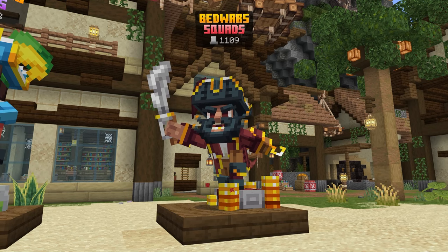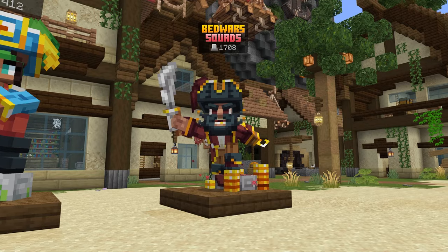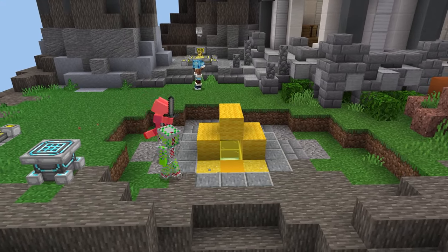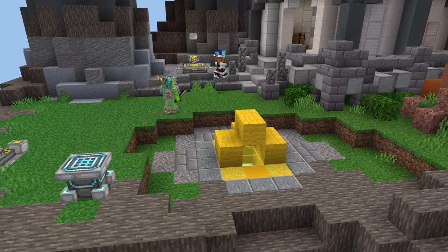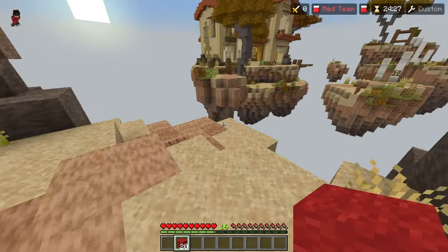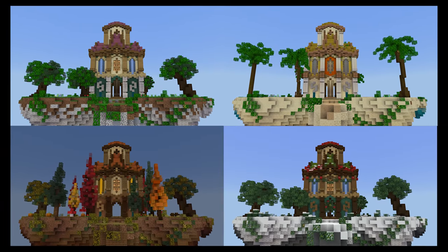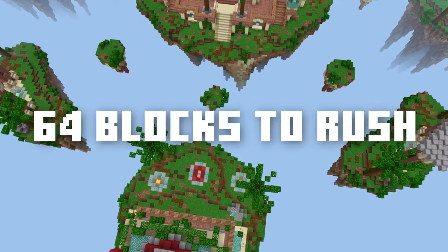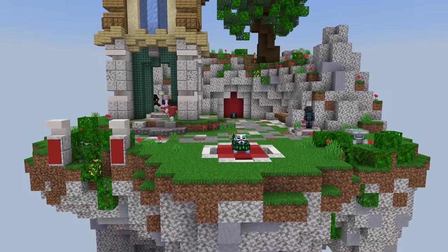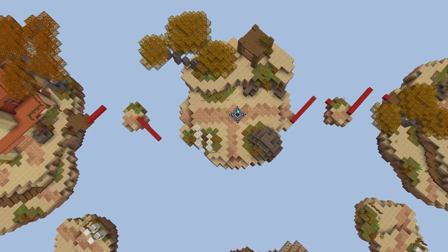Squads is pretty different compared to solos and duos because there are more people to cooperate with. There are two types of maps to understand. Rush-heavy maps like Serrano, Pirates, Cyberspace, and Tropical, where you can side rush with just 32 blocks or less. Then there are distant maps like Rome, Ruins, that seasons map, and Hanging Gardens, which require 64 blocks to rush — so you wouldn't rush directly and would instead go to each base through middle. Casual players may enjoy the distant maps for laid-back gameplay, while competitive players may prefer the rush-heavy maps.